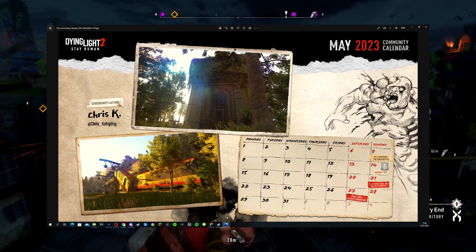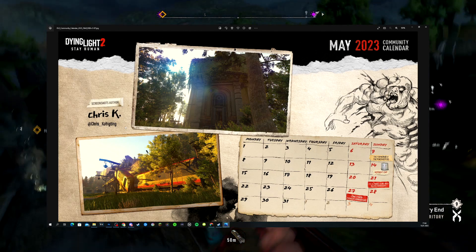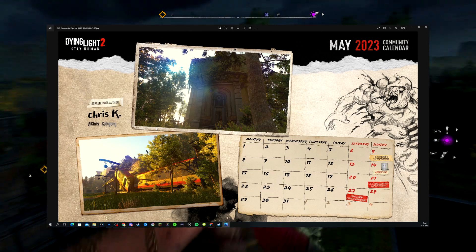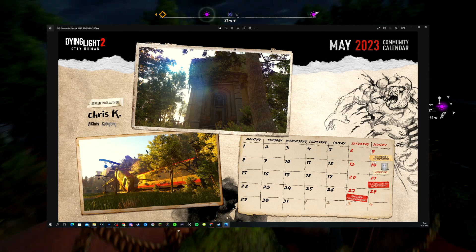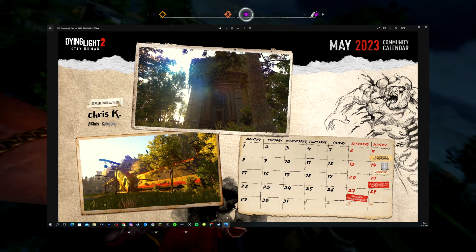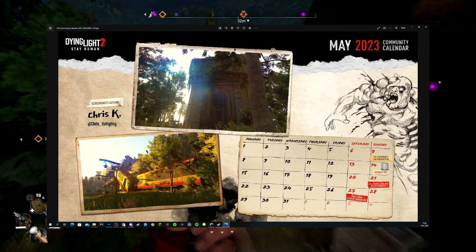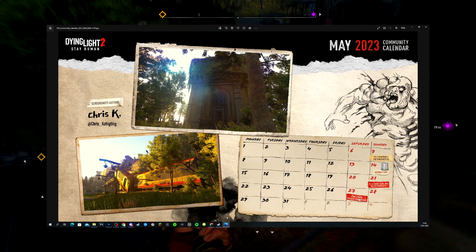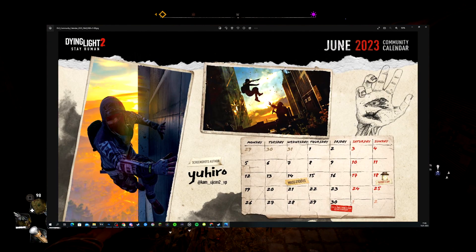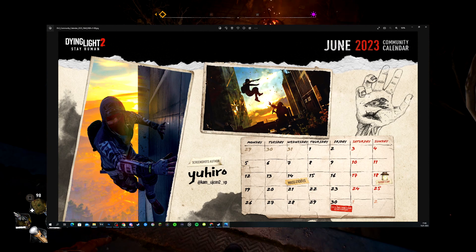You can go follow these people — they're quite active and post a lot of Dying Light images, and so do I sometimes. In May we have the Formation of the Peacekeepers on the 7th, Mother's Day on the 14th, something on the 21st, and the Dying Light 2 premiere anniversary on the 27th — quite interesting.